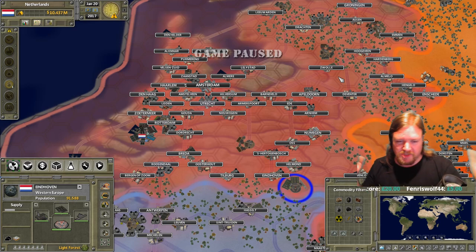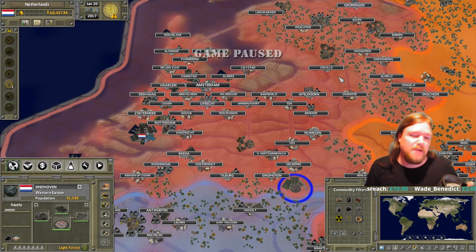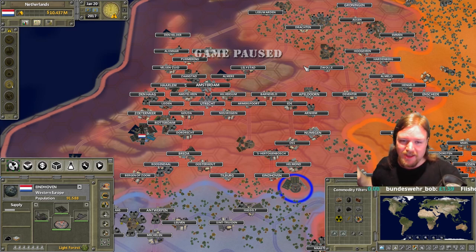Getting started, especially without any kind of introduction to the game, is difficult. So one of the best things about the multiplayer session is that both Roach and Bob had played it before and were able to explain to Ben and I what the hell was going on. I mean, I still completely destroyed the Netherlands in ways you wouldn't even believe. We were just an economic wreck. We had the third highest debt burden in the entire world at one point — I think we were behind the USA and India in terms of debt. And considering how much larger those countries are, that's kind of telling you the kind of problem we were in.